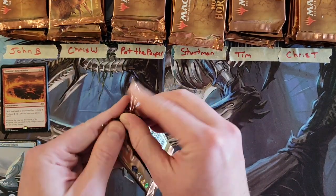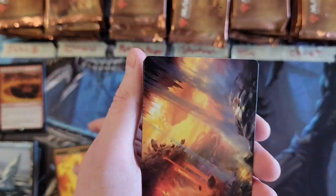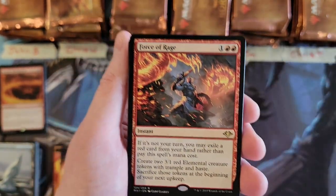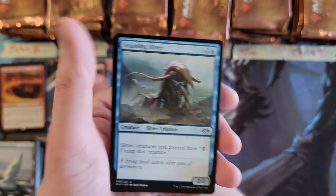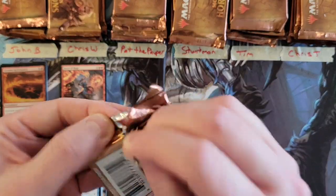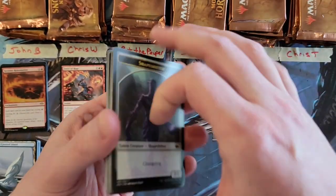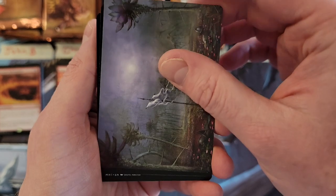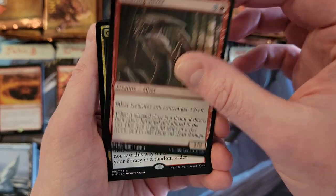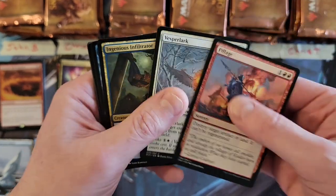Chris W, your first pack — besides the snow-covered island, we have Force of Rage. The Force of Rage — very, very rage-filled force. The dark side force, really — Anakin Skywalker's force. He was rather rageful, or emo, I'm not sure which. Second pack: mountain, Cleaving Sliver, foil Collected Conjuring, and Pillage. Moving on.